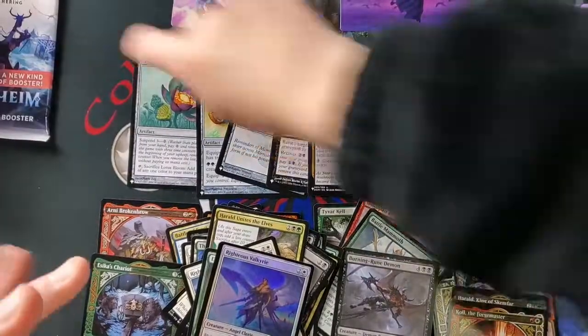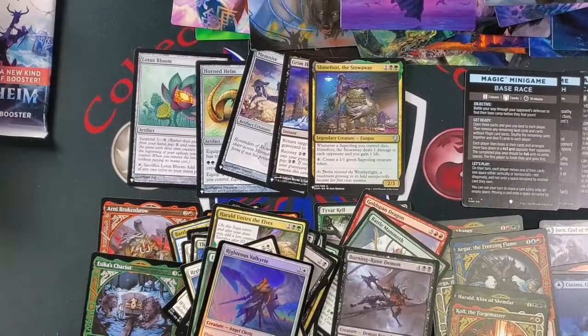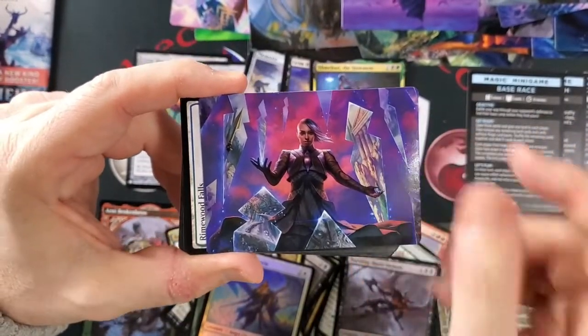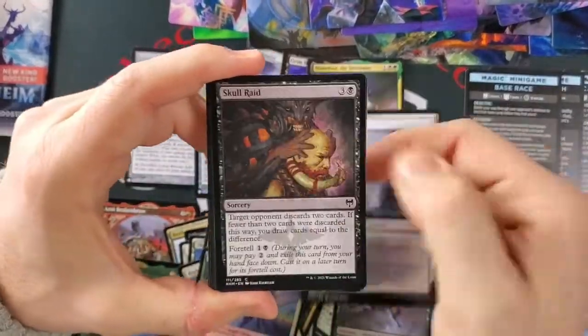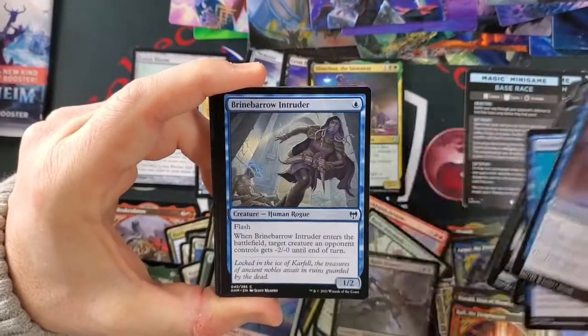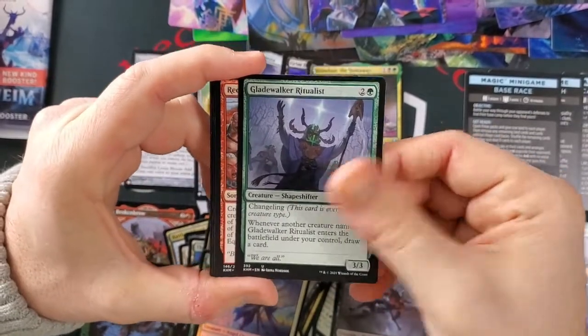Remember when we just used to have like three or four piles? Who's that? Niko. Although I haven't actually seen Niko — we haven't pulled the Niko. Niko hasn't made an appearance for us yet. The only one we haven't pulled is Niko actually — pulled all the other planeswalkers.